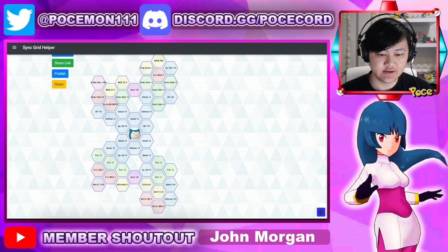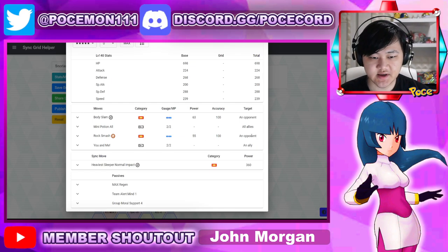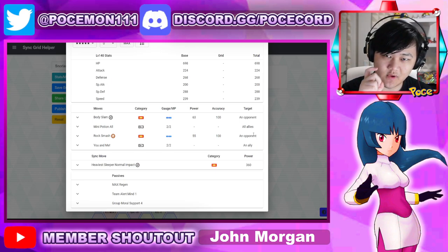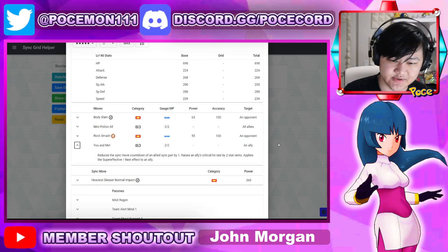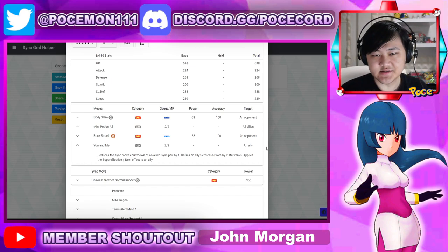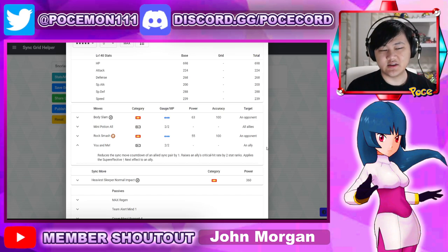This unit is a support. When you're using this unit, you have to understand your main goal — what this thing is here for. It's here for one thing and one thing only: use this train to move, spam this train to move as much as possible, so that you get as many damage buffs onto your main damage dealer as possible. Everything else you can basically ignore.